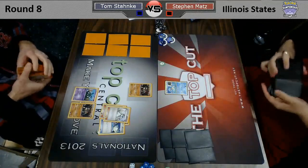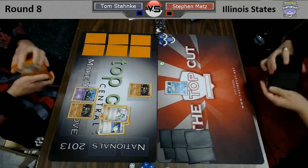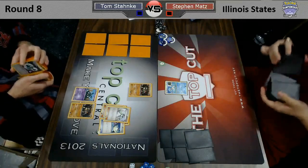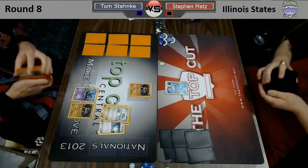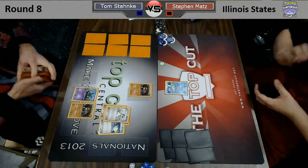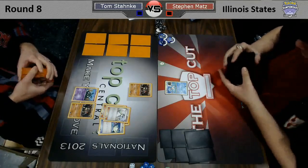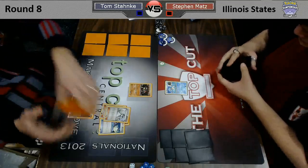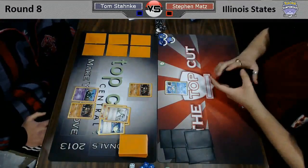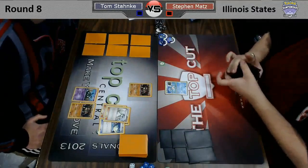Blastoise decks, you don't mind discarding energy — you can just play Energy Retrieval for them. Darkrai is the biggest one — you need to discard Dark Energy for Dark Patch. But for Garbodor, it's like, what do I discard with Ultra Ball? It's almost always going to be something hurting you in the long run. But you've got to suck it up and play it, because it's just the most versatile search card we have.